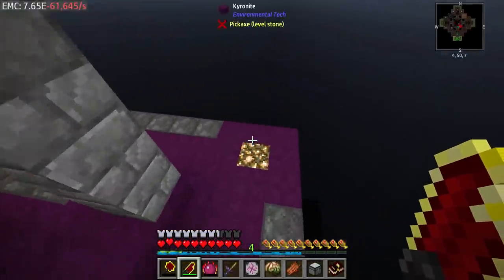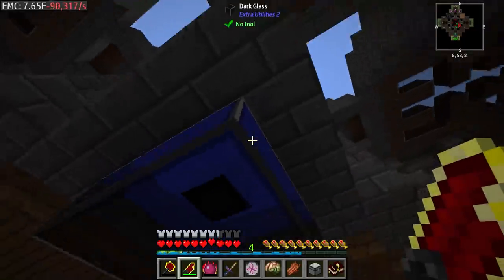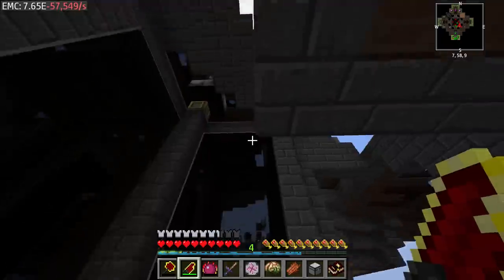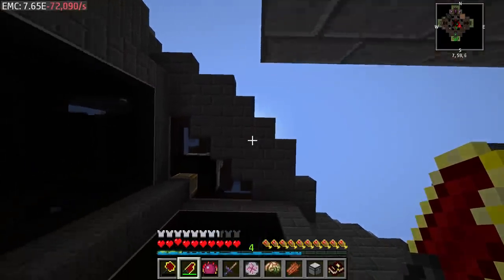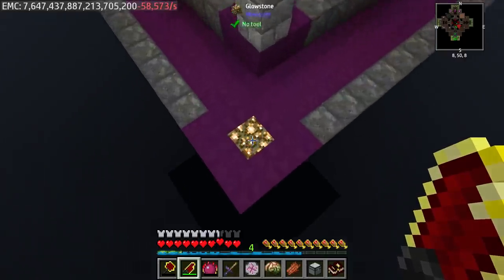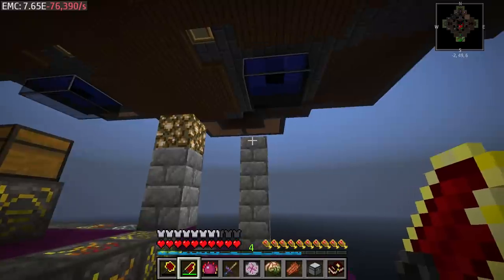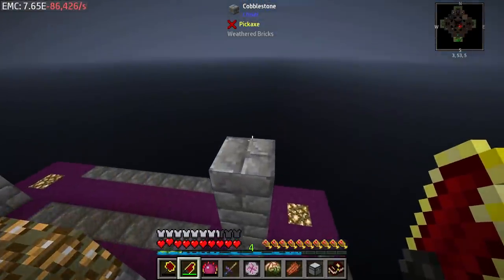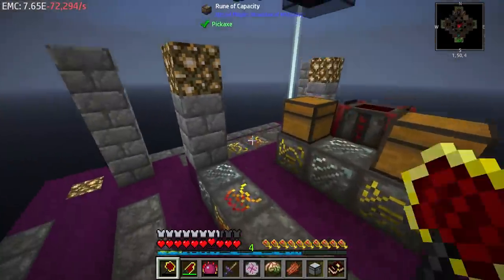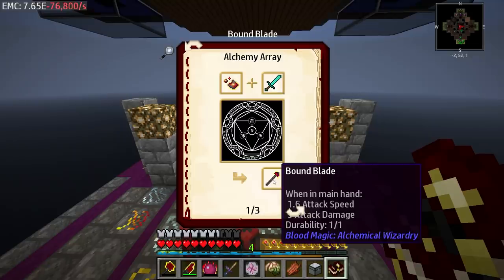Once we get to that point we might run into a little issue where we might have to change this to a different type of glass. I don't know if this glass will let beacon light through, so we'll just have to cut holes through the side here. I thought the beacons were going to go right here but I was completely wrong - basically where the glowstone is, that's where those beacons are going to go.